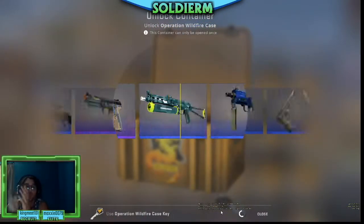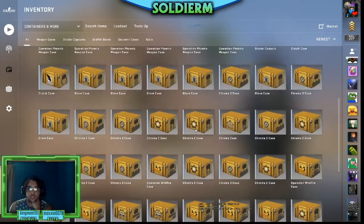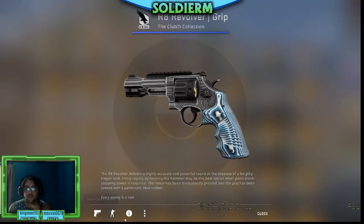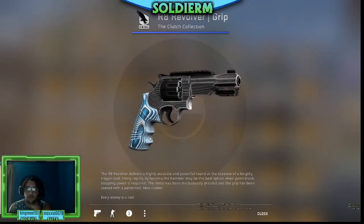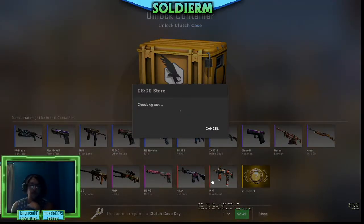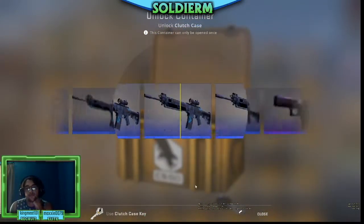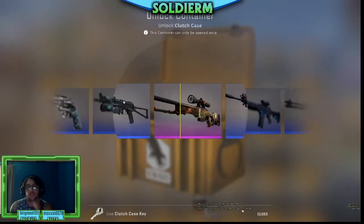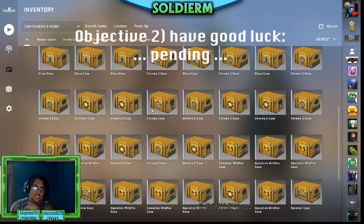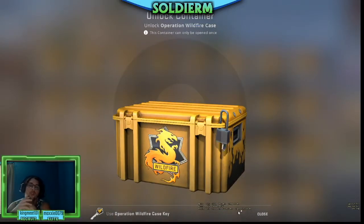I'm gonna open this Wildfire case and then another Clutch case — just going through and opening some cases, having some fun. Let's see if we can get to a red. Oh, that Mortis went by. Oh hey, revolver — man, just passing. What I would do for a StatTrak Cortex. This game has got me wrapped around its finger. I've spent so much money opening cases and there goes the OP — they're just trolling me today. Four pinks — that's just cruel and unusual punishment. They're just trolling.